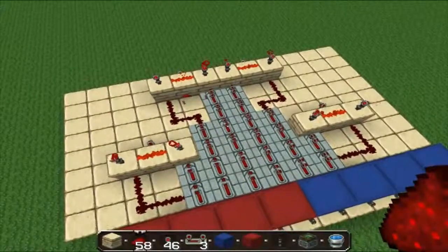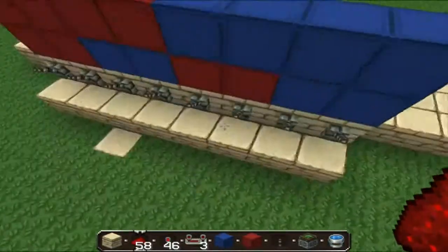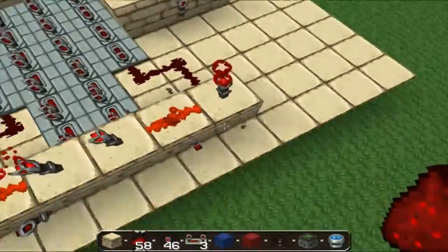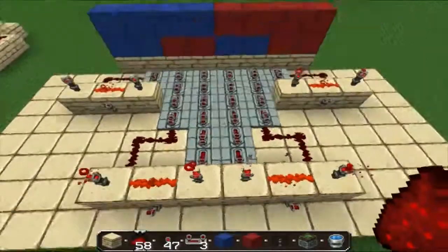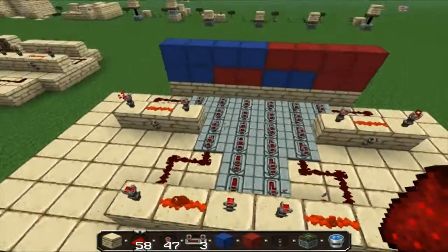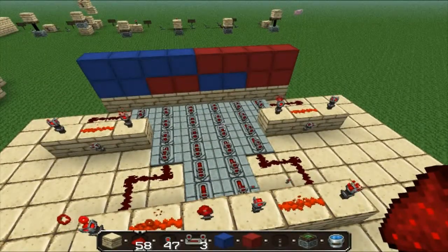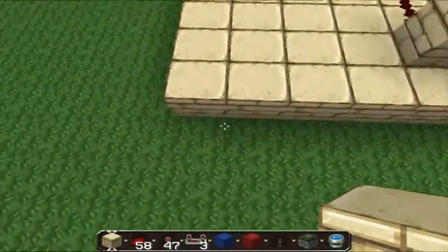Now, what we started with was eight inputs — these eight levers — and ended up with four outputs, these torches. Now these torches are going to act as inputs for the other AND gates. So we go from eight inputs, four outputs, to four inputs, two outputs. And this is going to keep going until we end up with simply one output. So I'm going to expand this a little bit more.